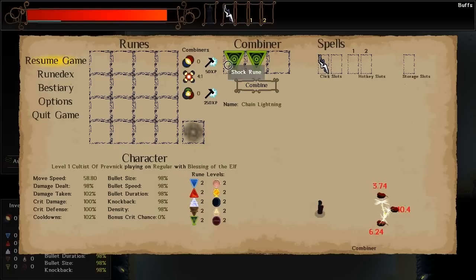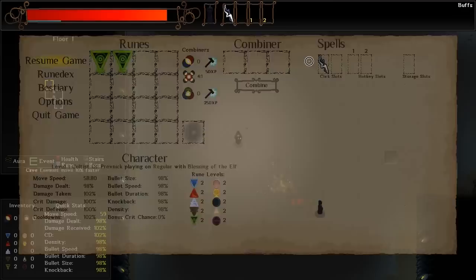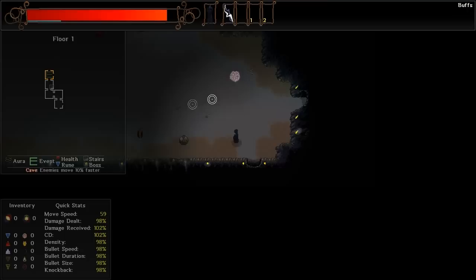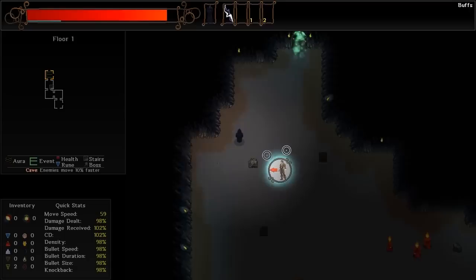If I didn't have that spell known, I'd need something called a double combiner to create it, and it would just say question mark. I wouldn't know what it is. Fortunately, when you learn it, you will actually know what that spell is — it will be in your rune dex. I could then look up exactly what the spell does and know what it does when I'm trying to make it. This here is an event room — it's going to be a protect mission. Help is needed for those less powerful, and aid is to be provided.